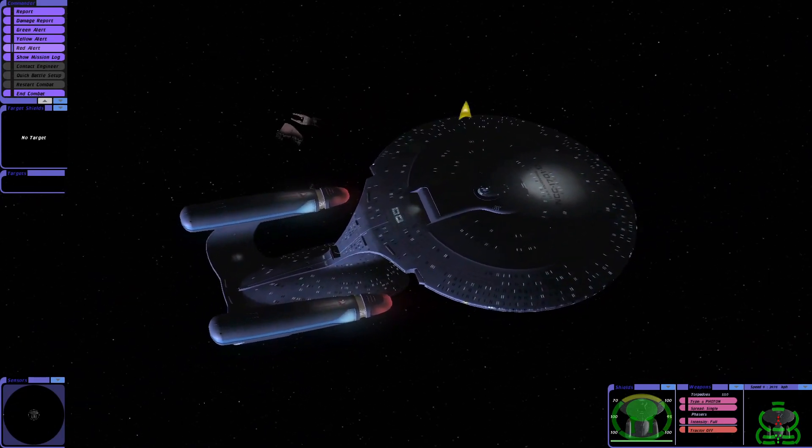Circle back around and get this photon torpedo strike ready. You just have to love the Galaxy Class — it's an iconic ship in Star Trek culture. They're going to bounce off our shields here. Our shields are holding out well; no hull damage yet for us. Taking a good few shots though — definitely a lot more firepower on us this time. We circle around, photon torpedoes away. First Galor is in a lot of trouble here. One more sweep from our rear photon torpedoes and that will be the end of it. Okay, we got them.